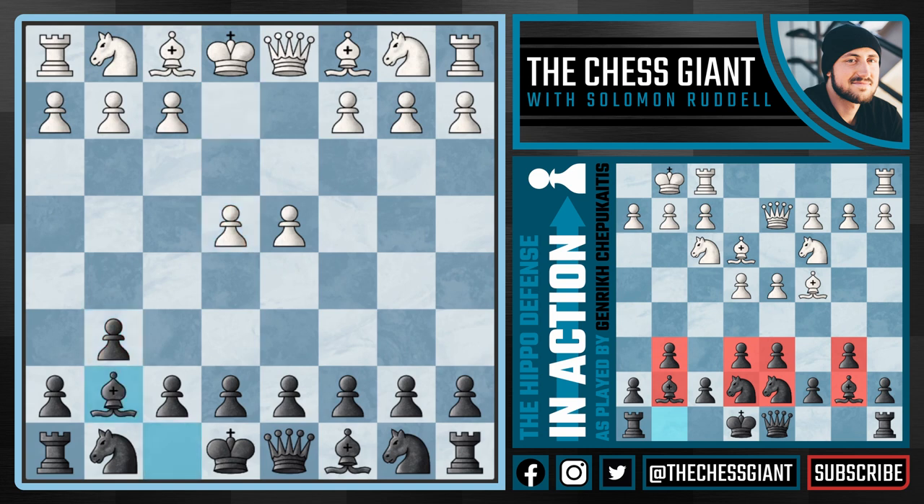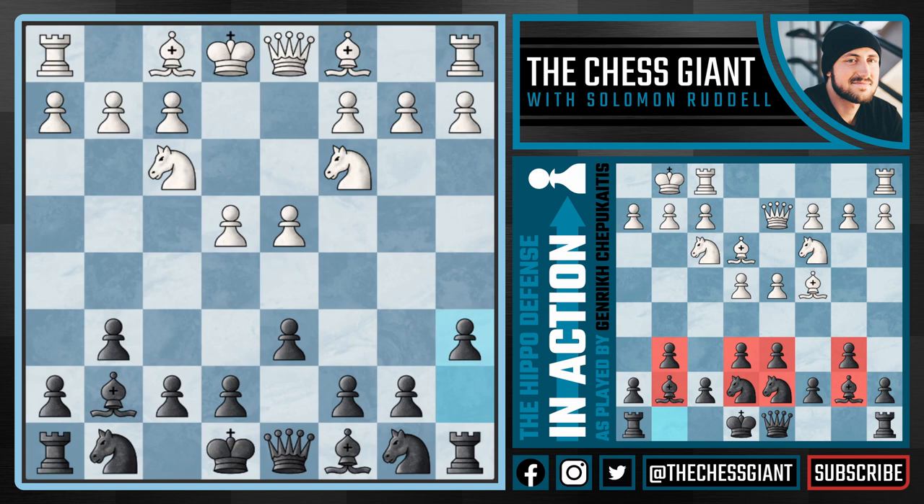This is usually how people go into the Hippo Defense — via the Modern Defense with g6 and Bishop g7, putting pressure on d4. This is probably the best way to start it off. Following Knight f3, we now see d6, followed by a6. Honestly, up to this point this seems pretty standard for the Modern Defense.